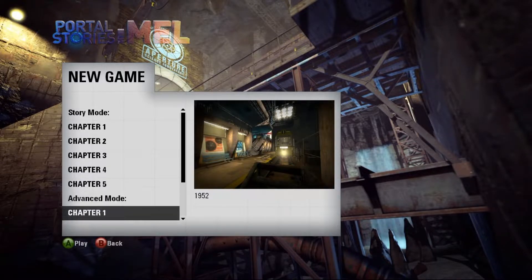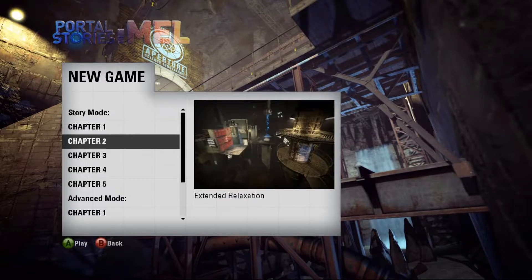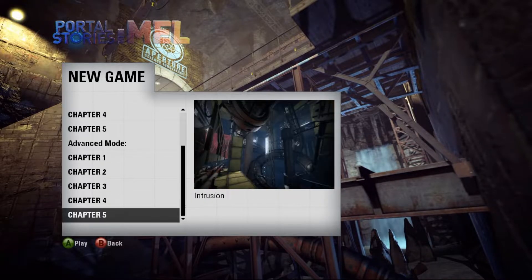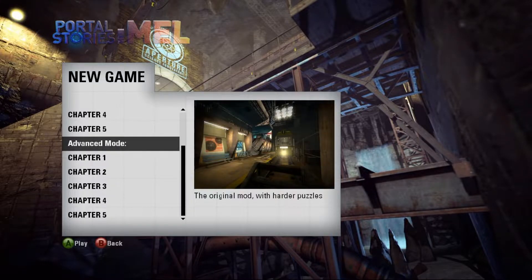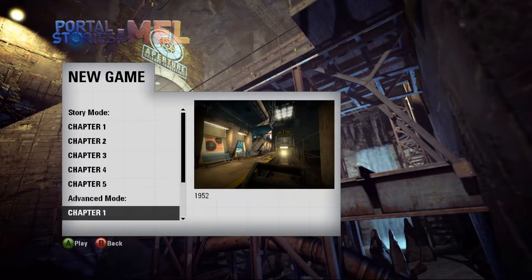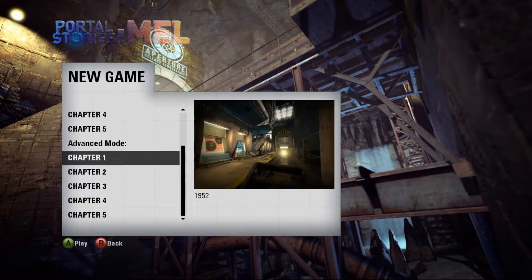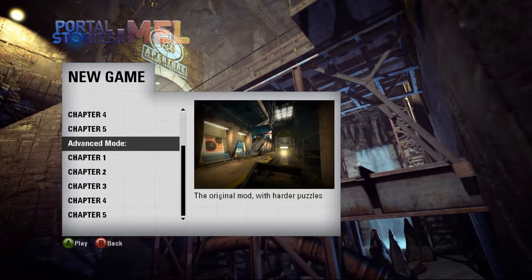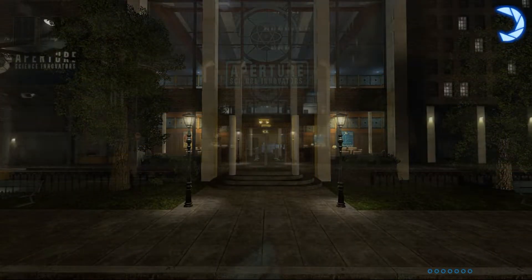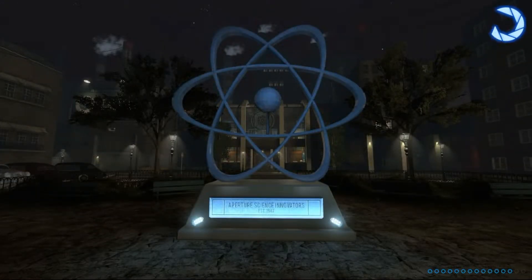What the heck is advanced mode? The original mod with harder puzzles. I kind of just want to do advanced mode then — is it still gonna do the story if I do advanced mode? This is the sort of stuff you figure out beforehand, but it's game blind. I just clicked on advanced mode — what's happening? Okay, I think it's gonna be just fine.